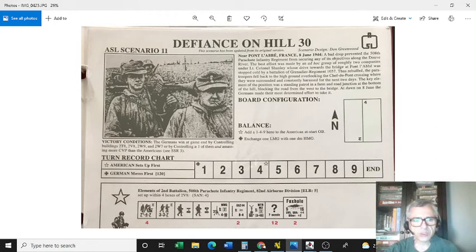In terms of victory conditions, it's important to understand that occupying one more victory hex location than the other player is critical. You also have to be mindful of the casualty victory points you are amassing. As the American player, you have to keep your troops safe while inflicting maximum damage to the attacker and ensuring your opponent does not come close to the victory hex locations.